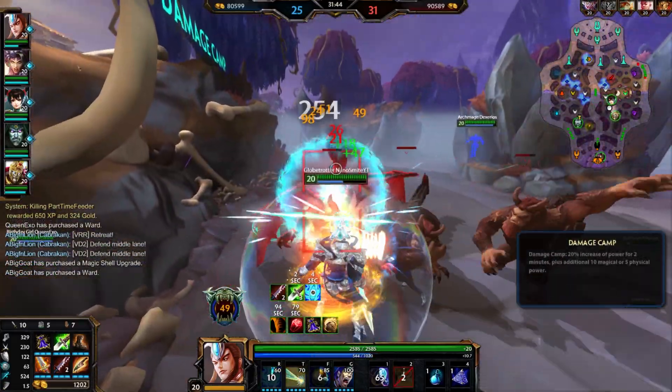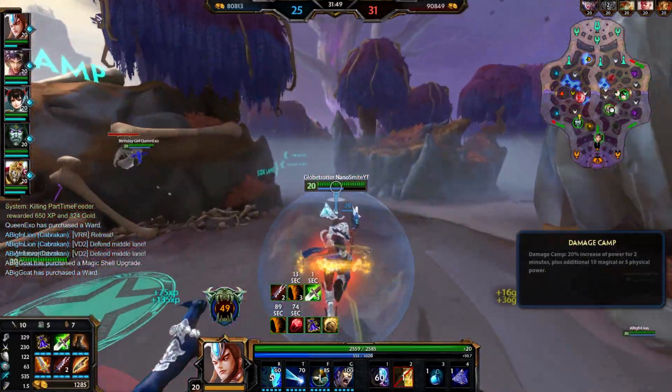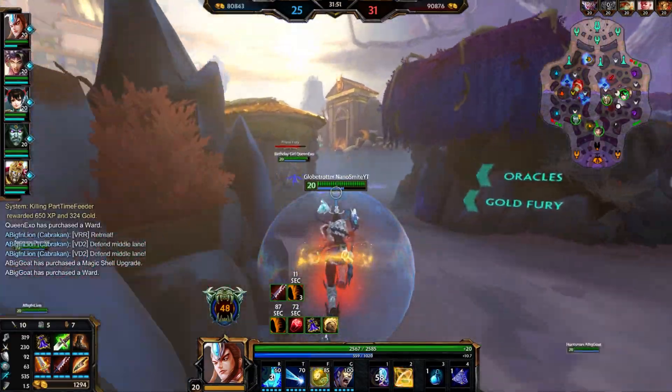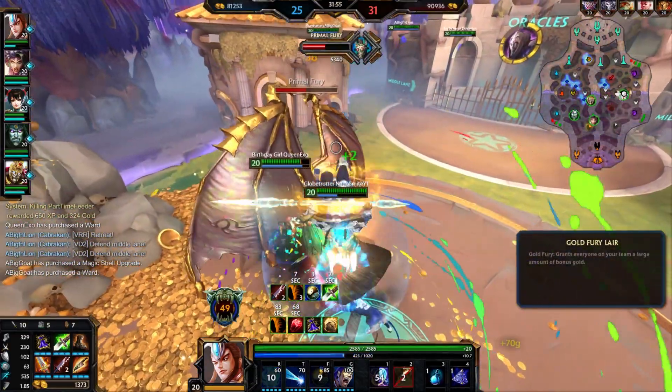I don't know why it does that effect — it gives me the red buff pot effect every time I use my three. Is there a reason behind that or is that just a visual bug? Like, look — every time I turn into my freaking squirrel.